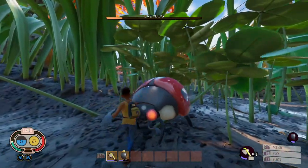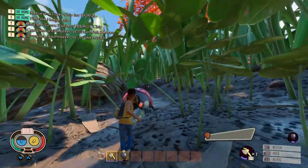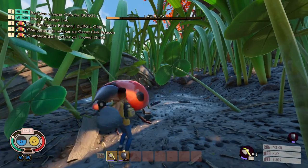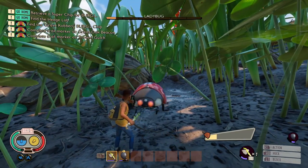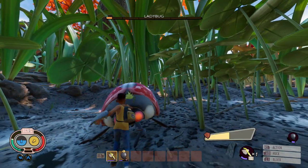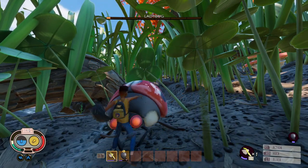The idea is three attacks and then block, three attacks and then block. If you get stunned by the shield meter breaking, get ready to block again when you recover. Keep an eye on your stamina gauge — if it gets too low, stop attacking and wait for your stamina to recover, then repeat the three attacks and block. Don't get greedy and stick with this plan, because the ladybug may surprise you if you try to land more attacks after the block.